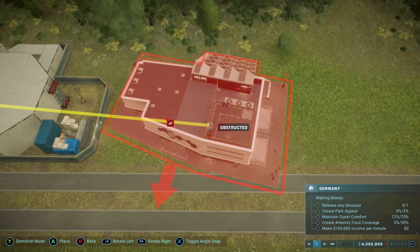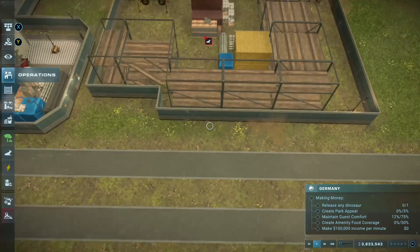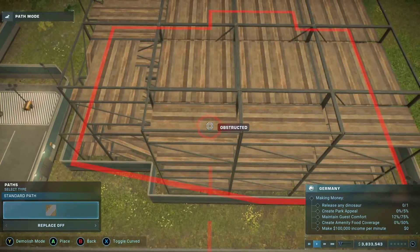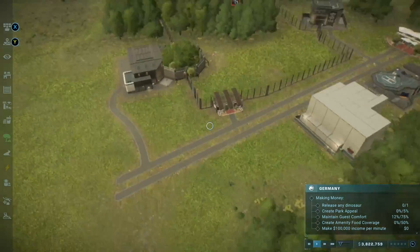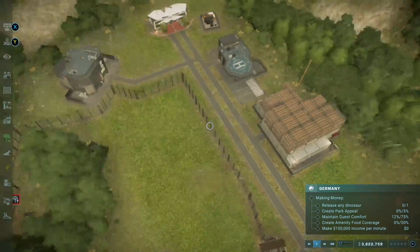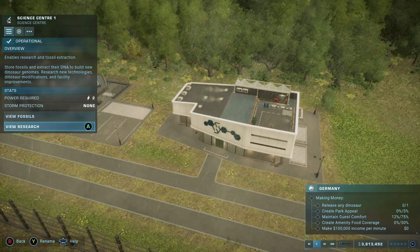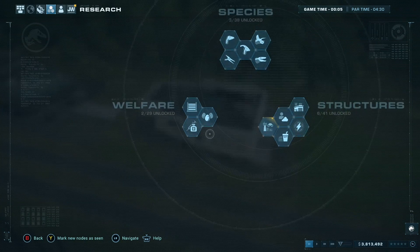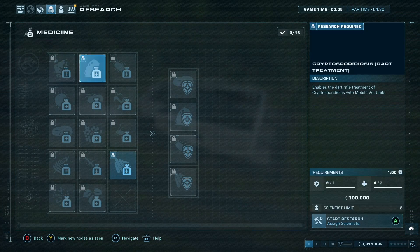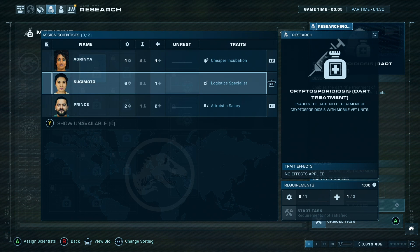Challenge Mode is, in contrast, a less narratively structured mode, providing you with a set of parameters within which you must achieve certain objectives. I like the different restrictions present within Challenge Mode, particularly things like Germany outlawing carnivores. I also appreciate the variety of different maps and locations, and I especially like that you can then unlock these for Sandbox. This adds a lot more depth in terms of locations than the original five deaths islands in Jurassic World Evolution ever offered.